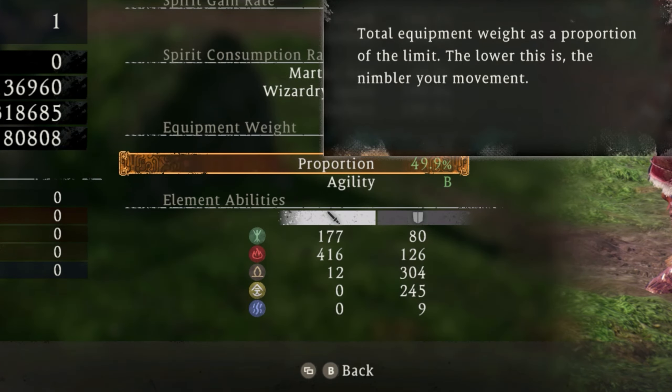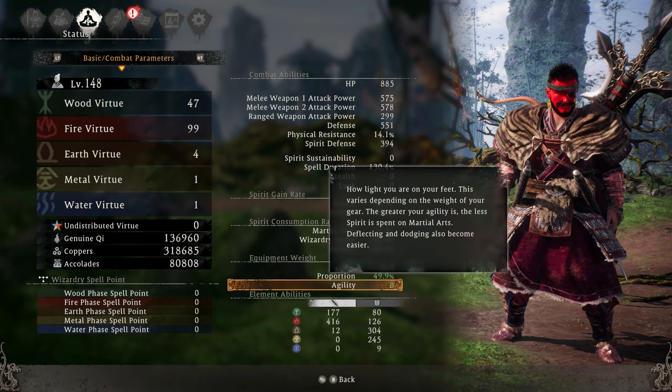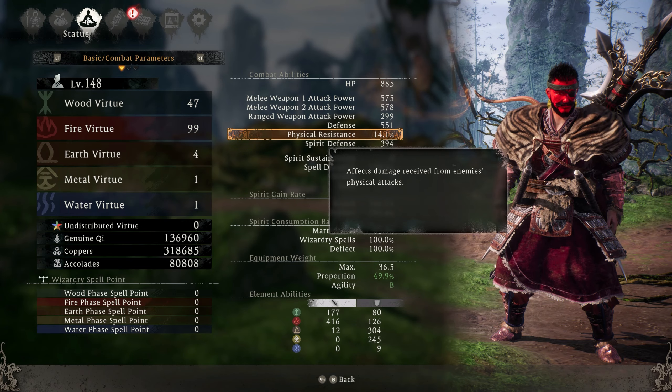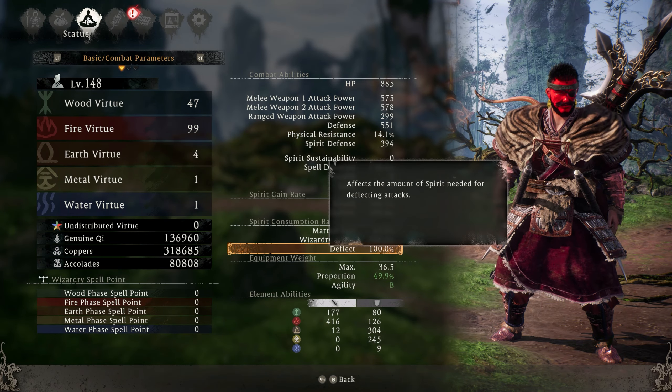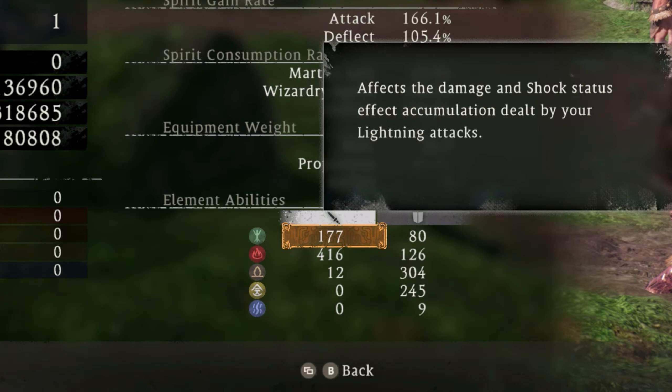Wood will only be at 65% spirit cost, meaning we can use a lot more martial arts for a lot less spirit. We also have a proportion and agility here of a B, meaning we're using a mix between light and heavy armor to provide decent physical resistance at 14%, but we still have B agility so we can move around very quickly.